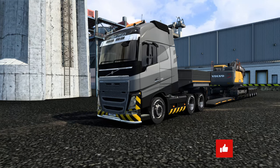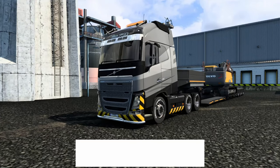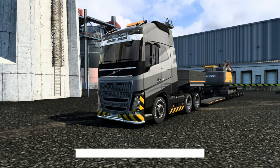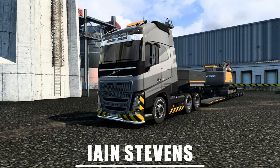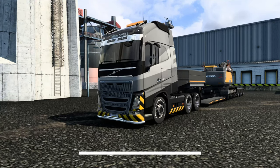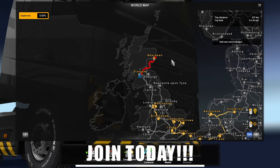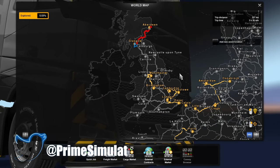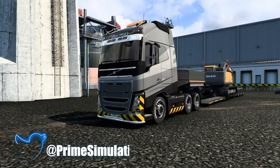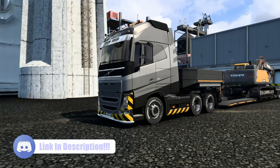Hello everyone, my name is Prime and welcome back to another episode of ETS2 Showcases. It's been a little while because of all the ATS stuff, but I'm glad to be back here on ETS2. I'm going to be trucking out for the first time the Volvo Construction Equipment DLC, which dropped for both American Truck Simulator and ETS2. Today we're checking out the ETS2 side — an evening journey from Glasgow up to Aberdeen.